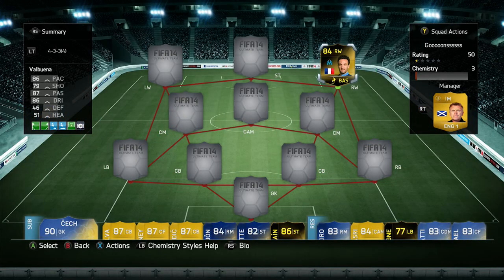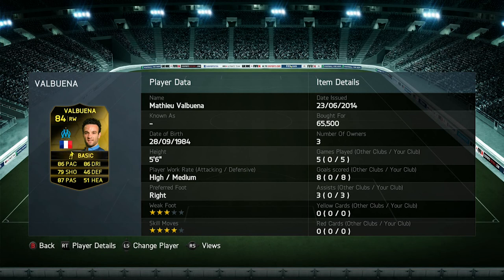What is going on guys, it is your boy the FIFA bro and I'm back with another player review. Today we are reviewing the second in-form right wing Matthew Valbuena. I have a lot of history with this guy — from FIFA 13 I used his Team of the Season, and at the beginning of FIFA 14 when he had his first in-form I used it too.